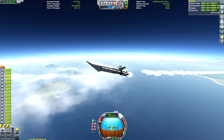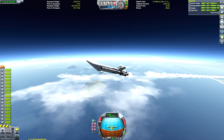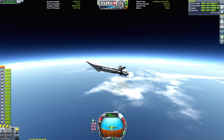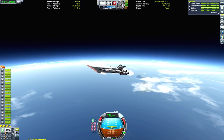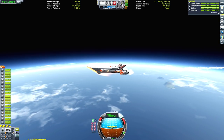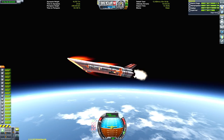At the moment we're currently pitching up at around 20 degrees, which is a fairly conservative pitch. The other flights will be able to be a little bit more aggressive. But as I mentioned, the orange tank is by far the heaviest payload, and that's the main reason I'm sending this off first — not only because of the runway issue, but also because it's the heaviest payload by far.